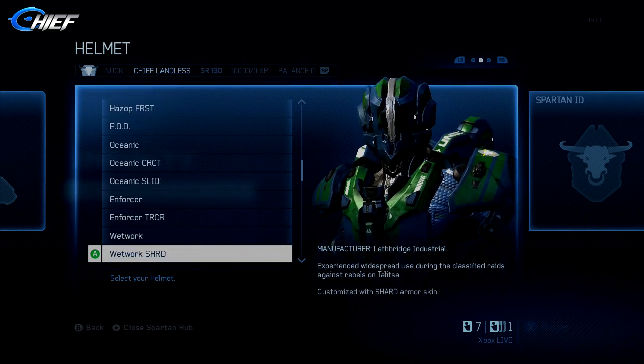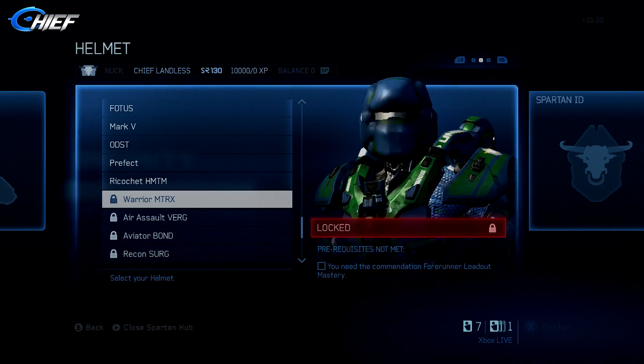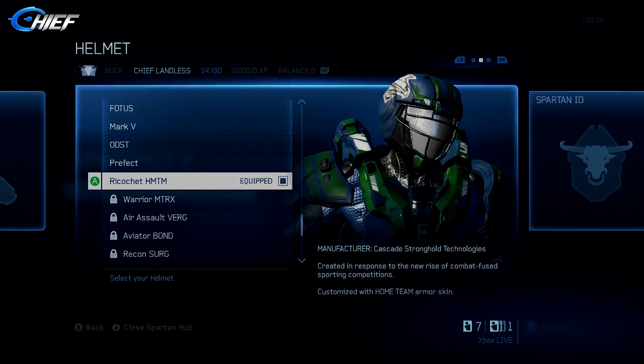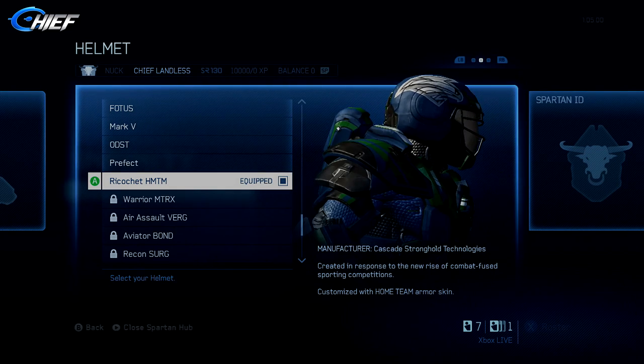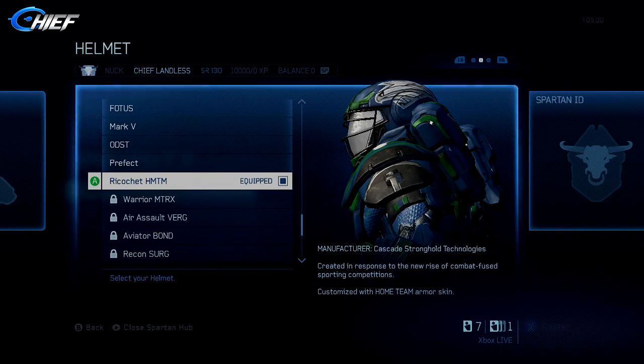The armor set that comes with the Bullseye Map Pack is the Ricochet Armor. It's very sports-like and it also comes with a different variant helmet. You throw it on there and it's got these eagle wings on the side of the helmet. It's a very cool armor set.